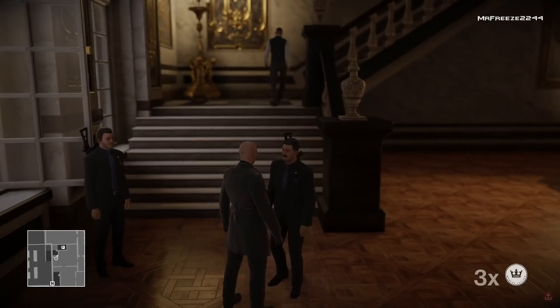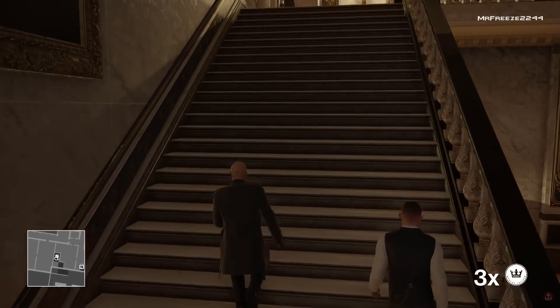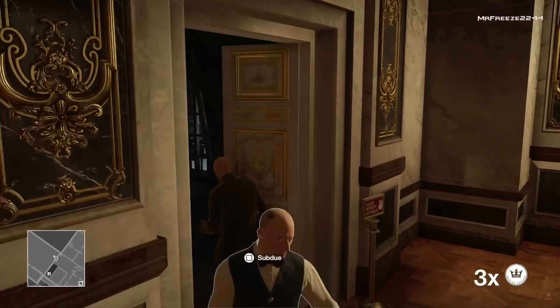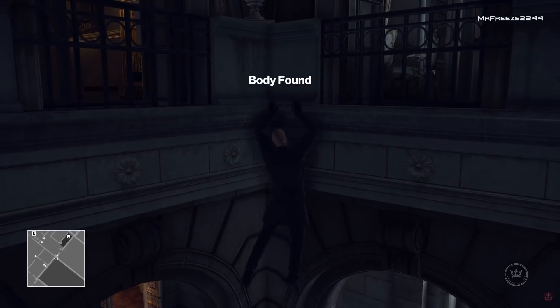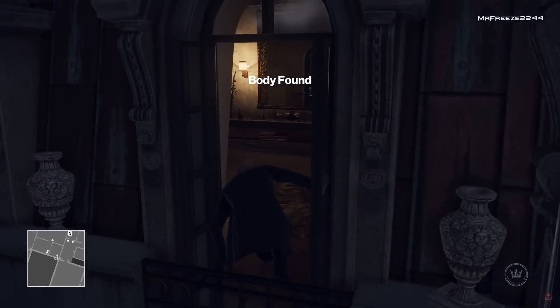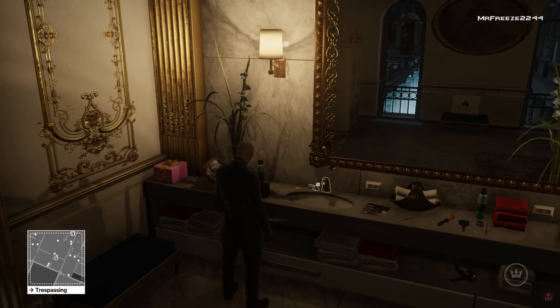Once you've got past this frisk point right here, we're going to head straight up the stairs and into the attic, just to the left. We're going to enter Dahlia's bathroom and in there, we're going to create a couple of distractions to try and take away the two bodyguards who are in this room. The timing will probably be completely different for you, but the route and strategy is going to be exactly the same. Body found on screen, but it was a poison kill, so it ain't going to affect your score.